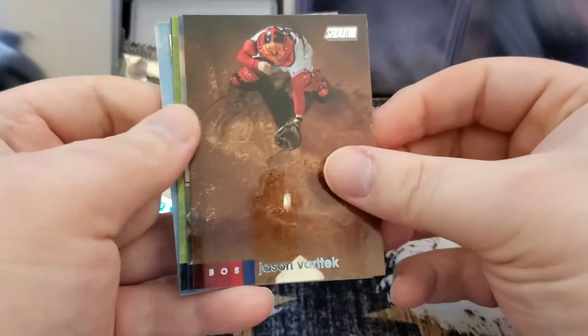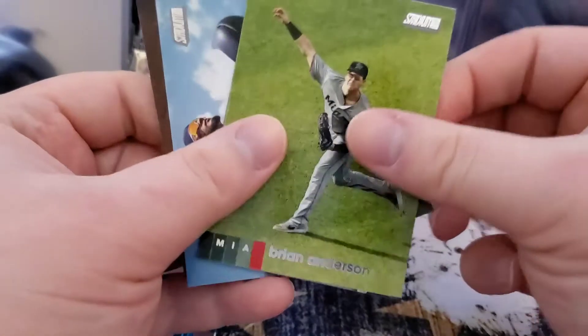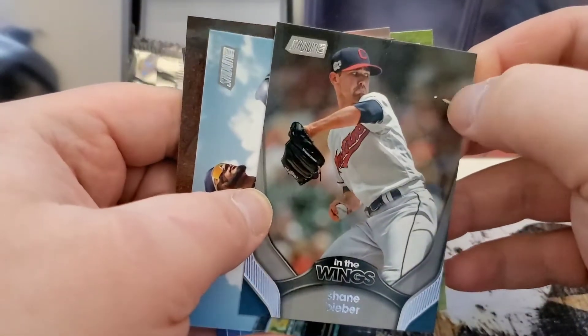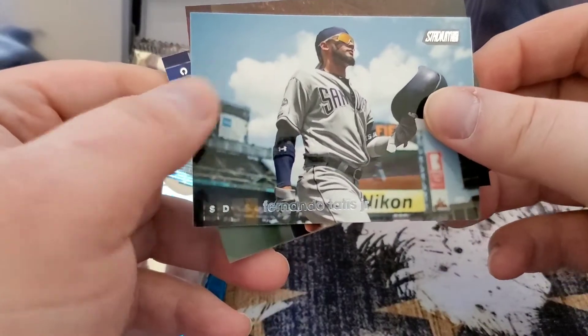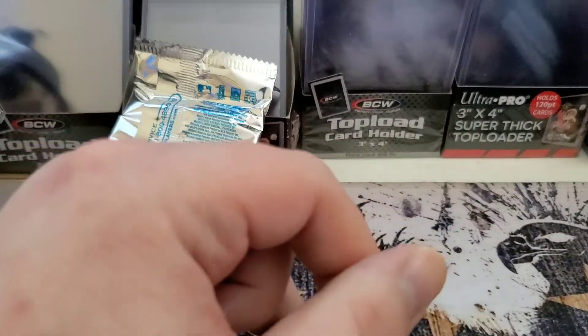Last pack of blaster one. We got Jason Varitek — sick picture there — Bobby Bradley, Brian Anderson, Shane Bieber in the Wings insert, and Fernando Tatis which seems to be cut pretty poorly. Some of that gloss top coating is peeling off the card. We'll have to see if Topps will do anything about that.